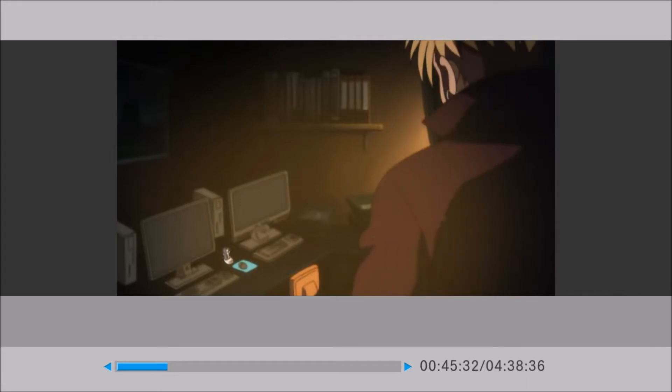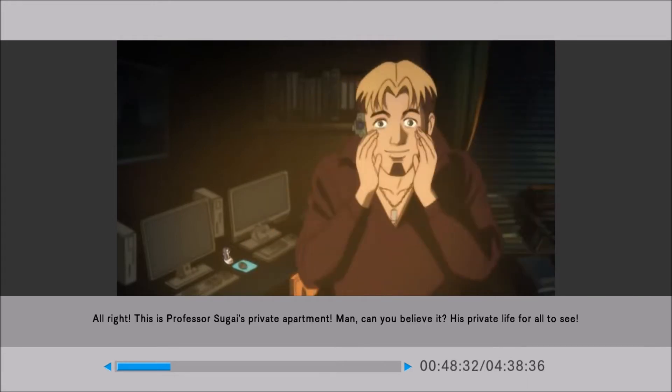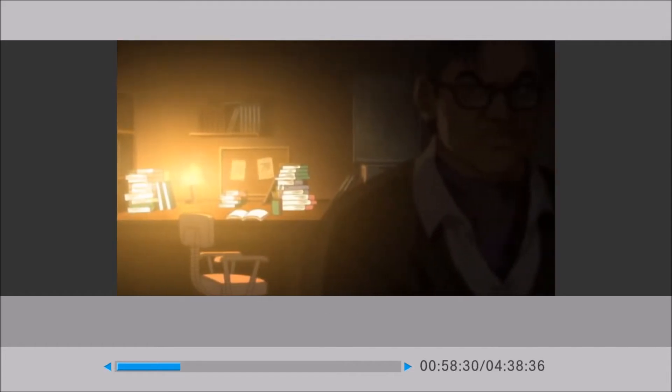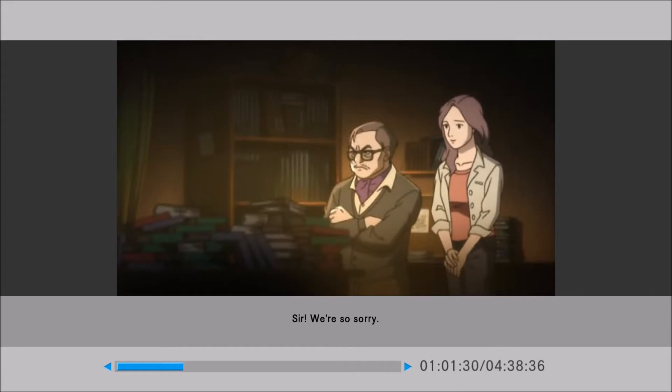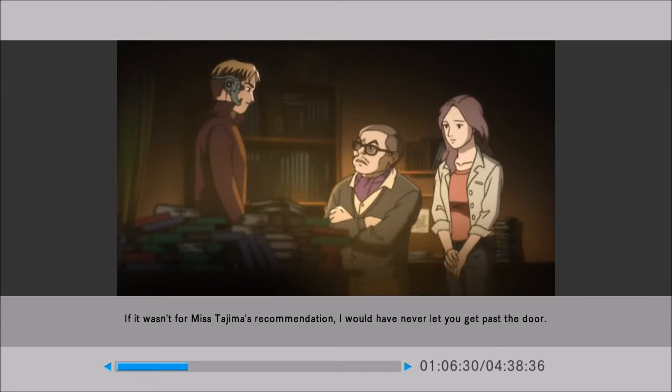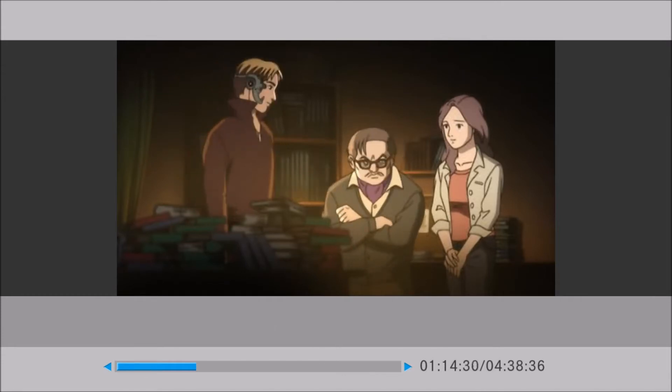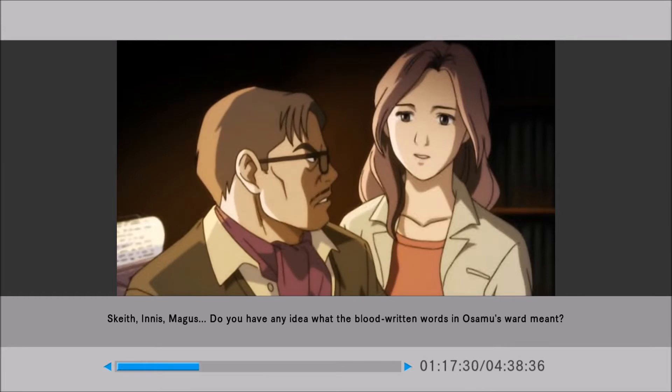That is an interesting home setup. 'This is Professor Sugai's private apartment! Can you believe it? His private life for all to see!' 'Be quiet!' 'Sir, we're so sorry!' 'Yes, please pardon our intrusion! If it wasn't for Mr. Jima's recommendation, I would have never let you get past the door!' 'Professor! I only wish to find out the truth!' Scaith, Innis, Magus — do you have any idea what the blood-written words in Osamu's ward meant?